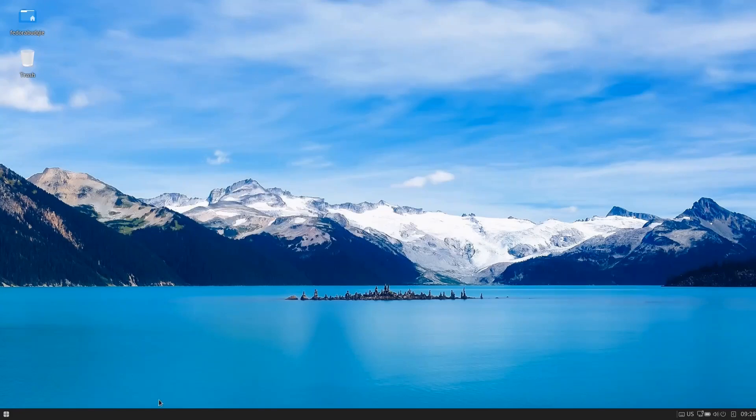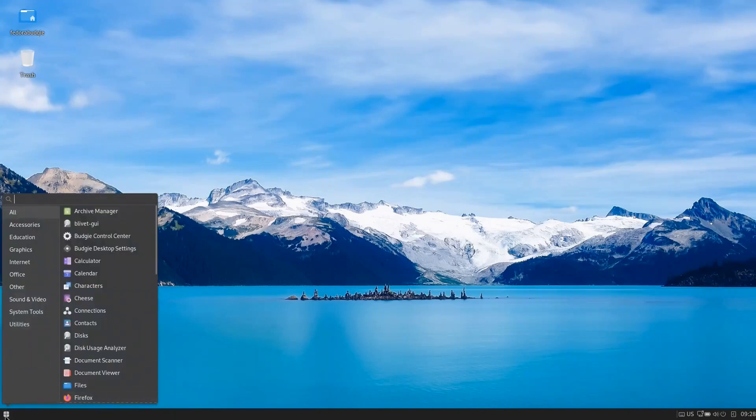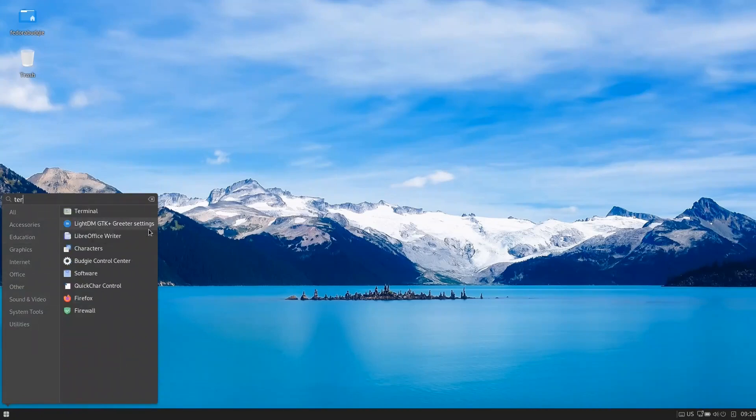This is the Ultramarine desktop — it's a very clean desktop. The panel color, the dark black color, is very nice, and we have a beautiful wallpaper. If I right-click on the desktop, I get nothing. If I right-click on the menu, I get nothing. If I press the menu, I get this menu. If I try to navigate with arrow keys to the terminal, I can't — it requires using the mouse.